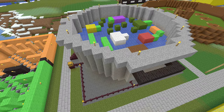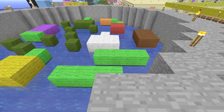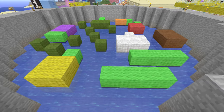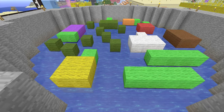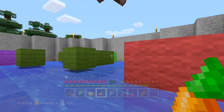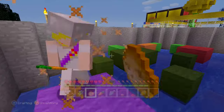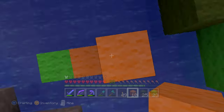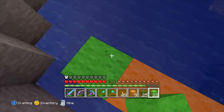My 4th favourite minigame is Broth Brawl. Minigames don't get much simpler than Broth Brawl. All players jump into a giant cooking pot and try to knock each other off huge vegetables and into the water. Despite the simplicity, Broth Brawl is always intense and hilarious rounds come frequently. It is just as fun playing with two players as it is with eight. It's one of my most striking minigames to look at, and one we always keep going back to.